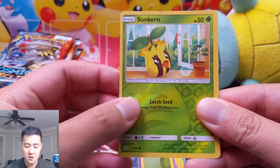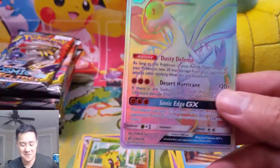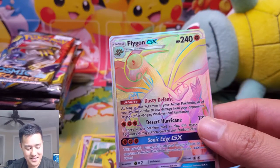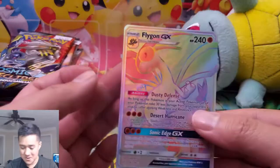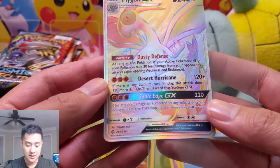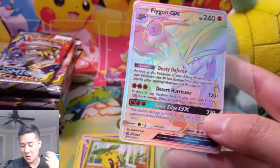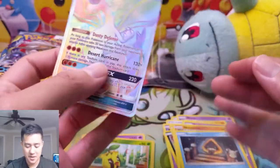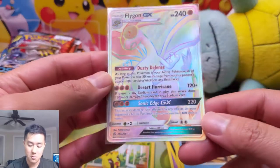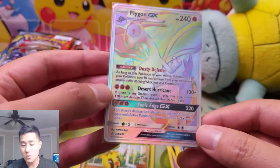Oh, a Rainbow Flygon! This is our third Flygon. Hey, maybe this card is actually really good — I'm not seeing it. But I guess you could use Red and Blue to help this guy along. And the Desert Hurricane attack: there's almost always going to be a Stadium, and this will discard it. So this is a way to get rid of even the ones that are difficult to replace. This guy is slamming for 240 for 3 energy, which is pretty good.